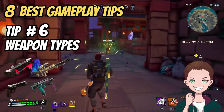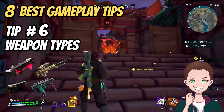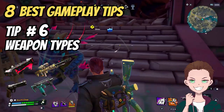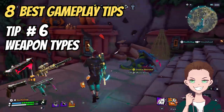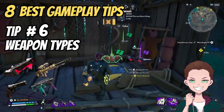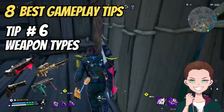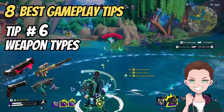Tip six: Weapon Types. You generally want to make sure that the two weapons you carry do not use the same kind of ammo. There are three types: energy ammo, heavy ammo, and generic or light ammo. Different weapons use any of those three variations, and you want to focus on having two weapons of a different kind — so you don't run out of ammo quickly and find yourself in a deadly situation mid-engagement.